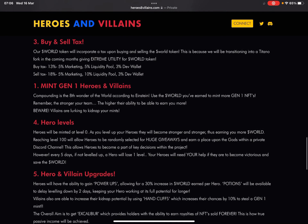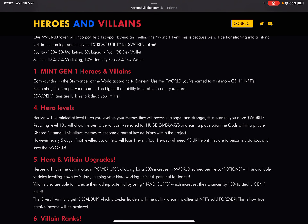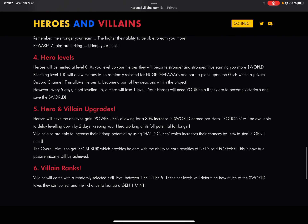Minting Gen 1 heroes and villains — compound interest is the eighth wonder of the world. Use the WORLD you've earned to mint more Gen 1 NFTs. Remember: the stronger your team, the higher their ability to earn. But beware — villains are lurking to kidnap your mints, and they will.